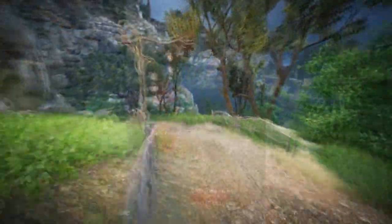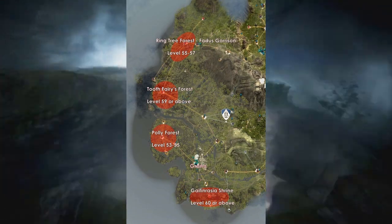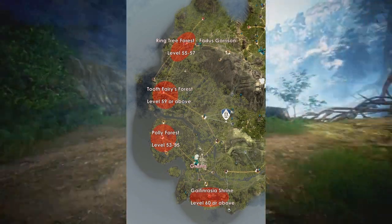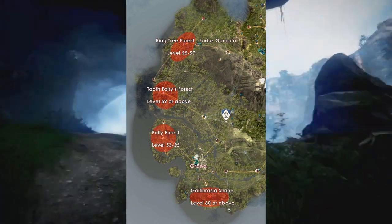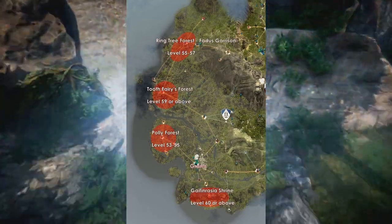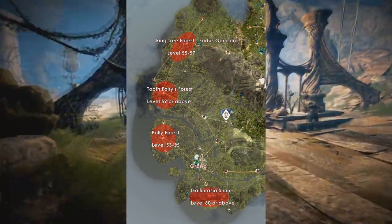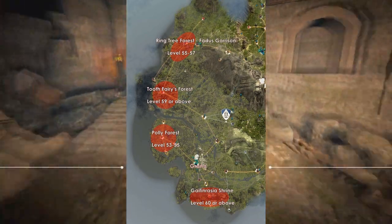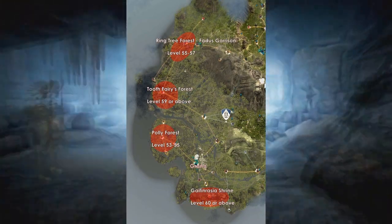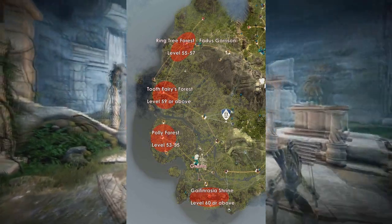There are four new areas in Kamasylvia Part 2. The first is Polly's Forest, the place with mushrooms. Another area is the Ring Tree Forest, home to the Fetus mobs, which is similar in difficulty to Sausan Garrison with recommended AP of 100 to 180 — ideally around 150 awakened AP. This will be the entry-level grinding area for newer players. After that you move up to Polly's Forest, possibly in a group, and then on to Forest Ronaros.